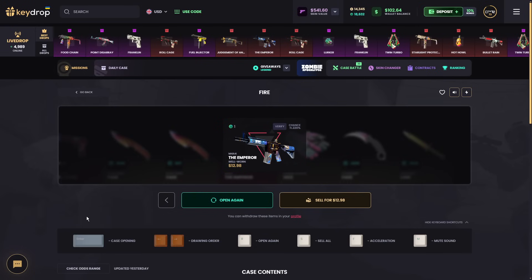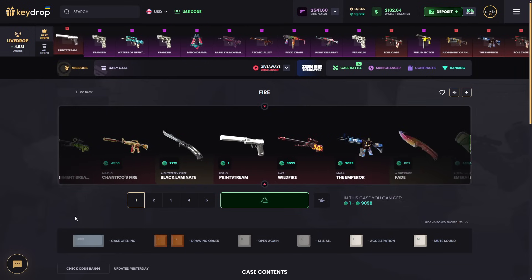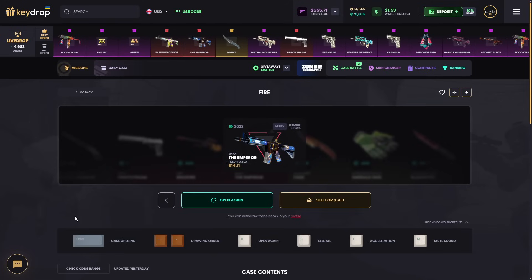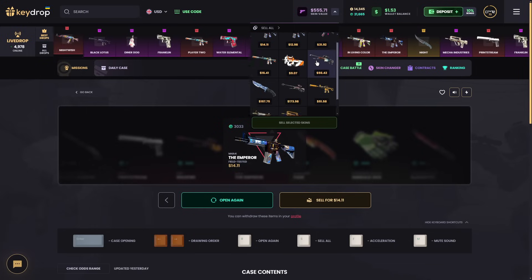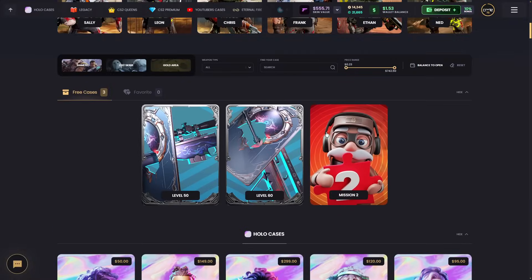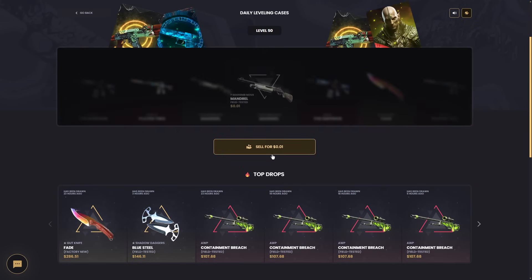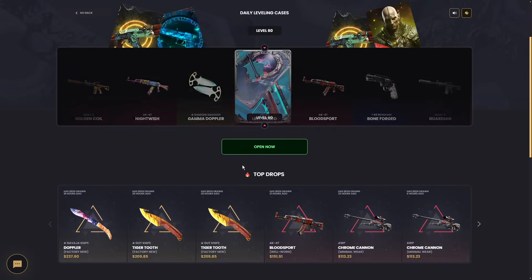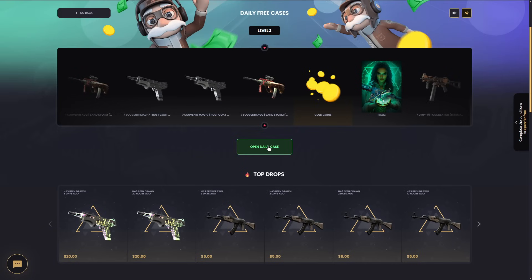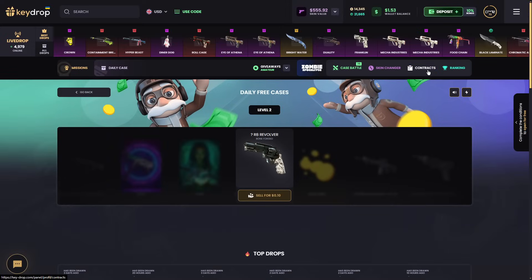Alright, we can do one last fire case — give it a try. Not Emperor again dude, no way — but it's field tested and still bad. So we got quite some skins. Let's look for the daily free cases real quick and open them very quickly. It's just one cent but I'll take it. That's 10 cents — and the mission too, another 10 cents. I'll take that just to use it for a contract.